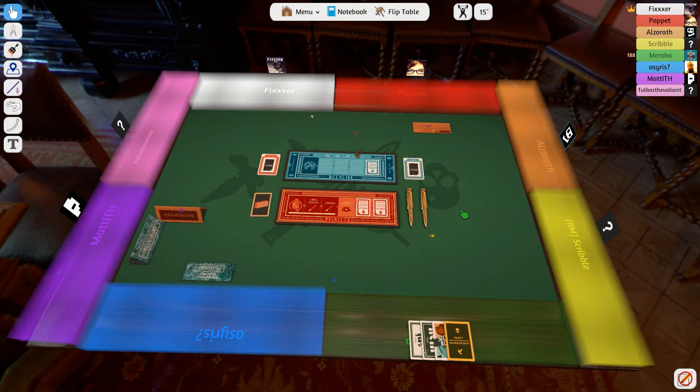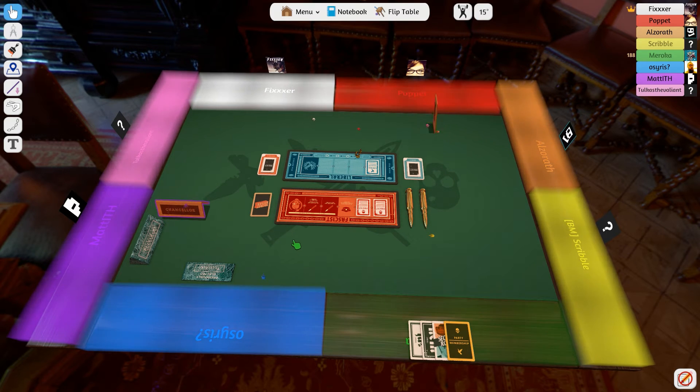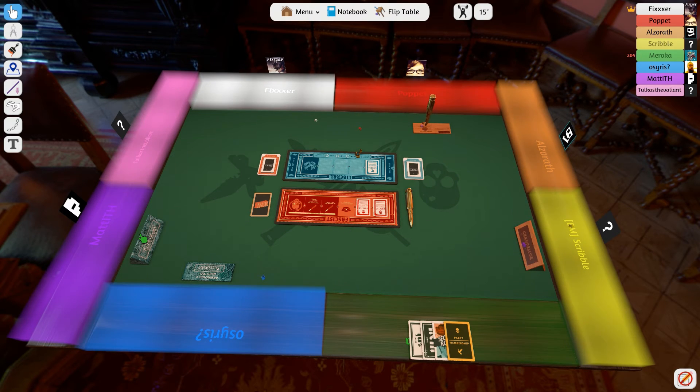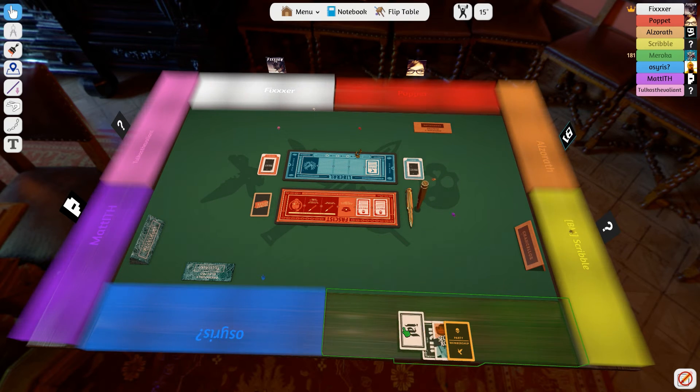I have no idea what's going on anymore. Who's doing what now? I'm going to put up Will for chancellor. Will has already put up a fascist policy — why are you doing that? Because if I don't get three fascist cards I can test them. He does need to be tested, I think. All right, play your cards.